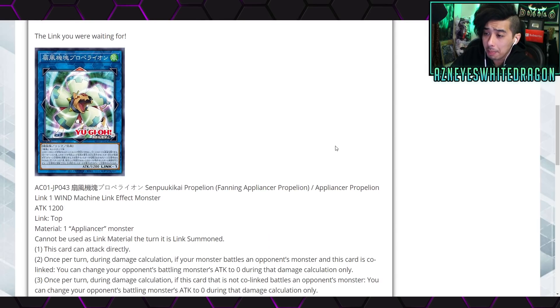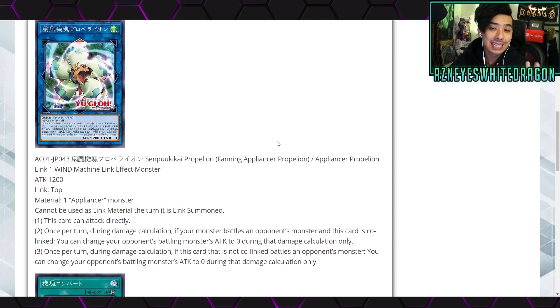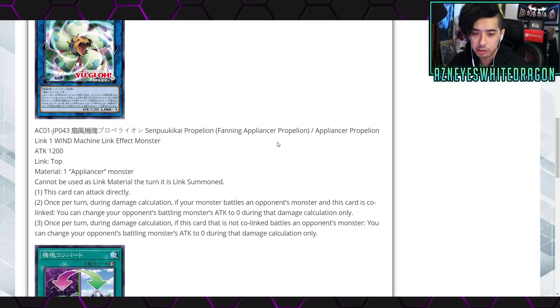Appliancer Propelion — it looks like a fan. Anyways, it's a Link 1 Wind Machine link effect monster with 1200 attack, link zone at the top, and its material is one Appliancer monster. It cannot be used as link material the turn it is link summoned. The first effect is that this card can attack directly. The second effect is once per turn during damage calculation, if your monster battles an opponent's monster and this card is co-linked, you can change your opponent's battling monster's attack to zero during that damage calculation only.